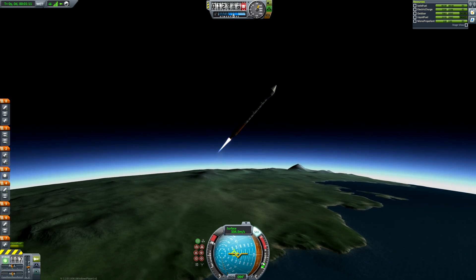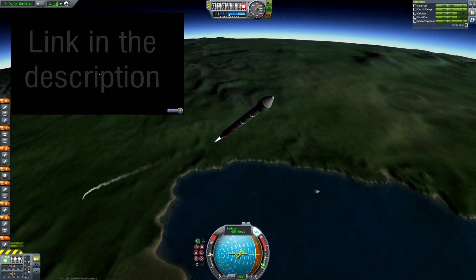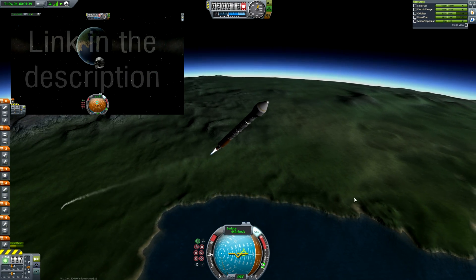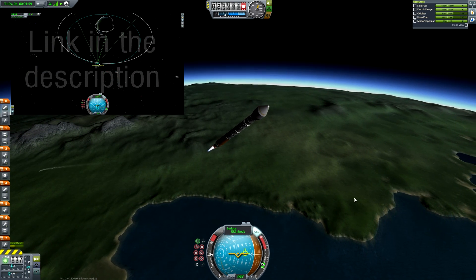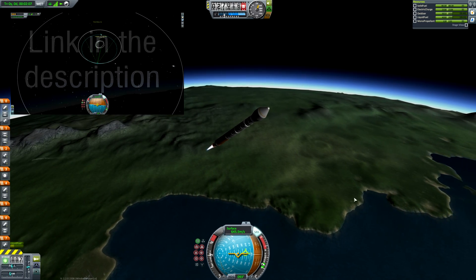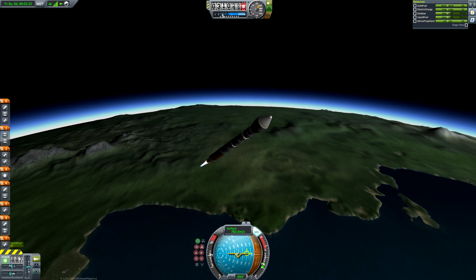So, in part one of this frankly groundbreaking, innovative, cutting-edge, and quite frankly astounding series of guides, we established a geosynchronous orbital relay network around Kerbin. However, probes that are on the side of Mun or Minmus that face away from Kerbin will not be fully controllable, as they will not be connected to the relay.